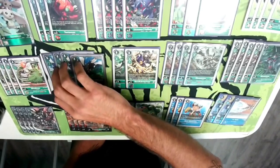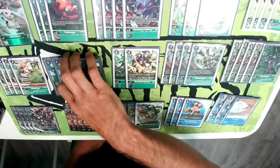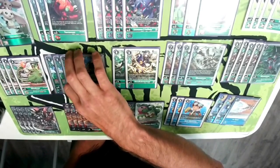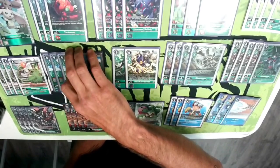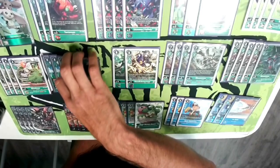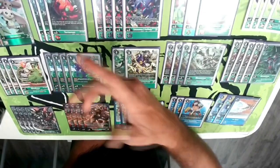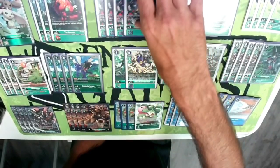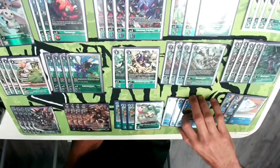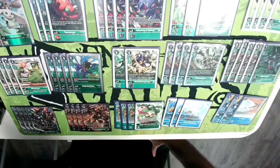Games two and three against the Red-Yellow player — he played the one Jet Silphymon but never really saw much of a line. He just played a lot of tamers and hoped I'd hit a Sunrise Buster, and I didn't. Game three I just built the line, brought it out, played some little guys early for chip damage to get him down to three security, then finished the game with Grandis.